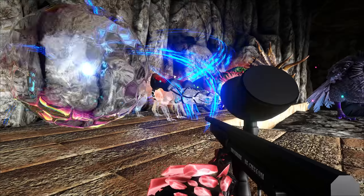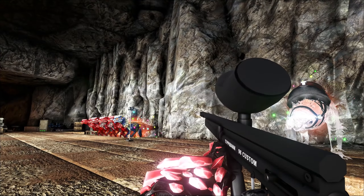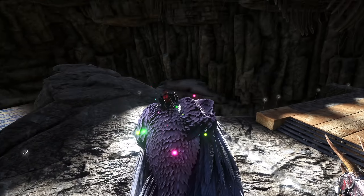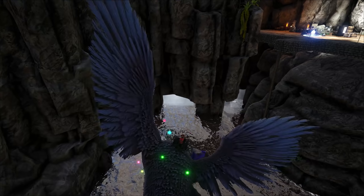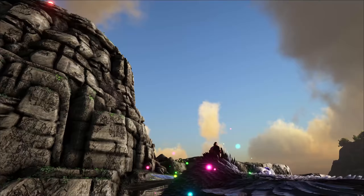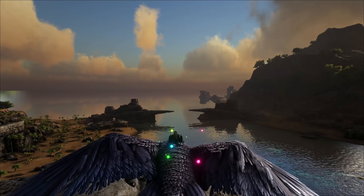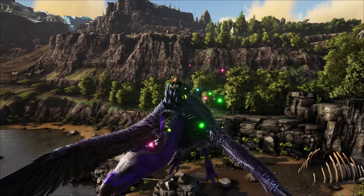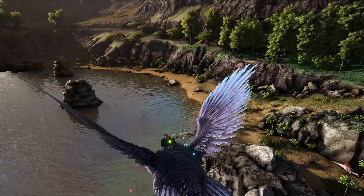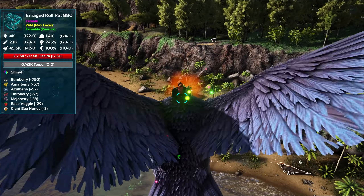Let's kick things off. We have our Dilo already on us and let's grab our big bad vulture — our prime vulture, which has been really key in this series to pick up all sorts of different alphas. I'm going to head on out. Let's check out this Therizinosaur first. Holy crap — look at that sucker. That is an enraged shiny, definitely with how big that glow is. Enraged roll rat.